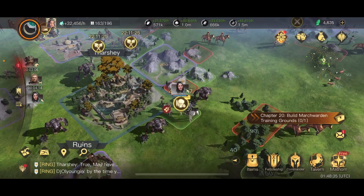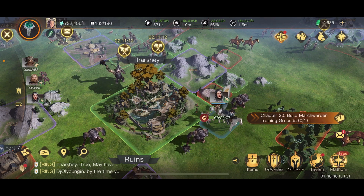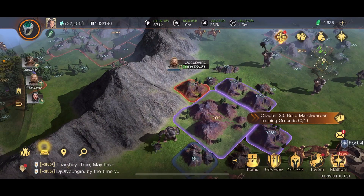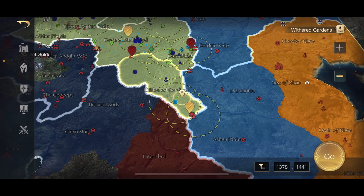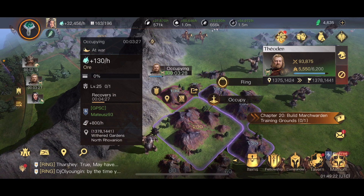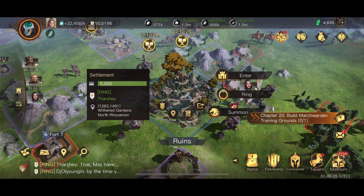First off, tiles. In terms of taking neutral tiles, that stays the same. However, if you are taking an enemy's tile - regardless of whether you're in friendly territory or enemy-owned territory - it's the same now. You can see my Theoden is right here in Withered Gardens, which my faction of Lorien owns. To take a single 130-power piece of land, you'd think defeating the army would be enough, but no - even after defeating the army, you still have to wait another five minutes to actually occupy it.